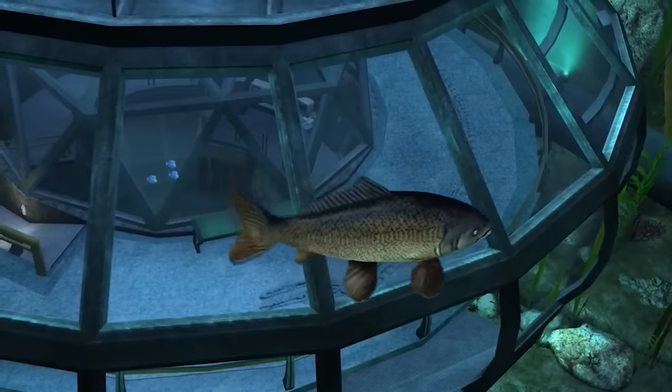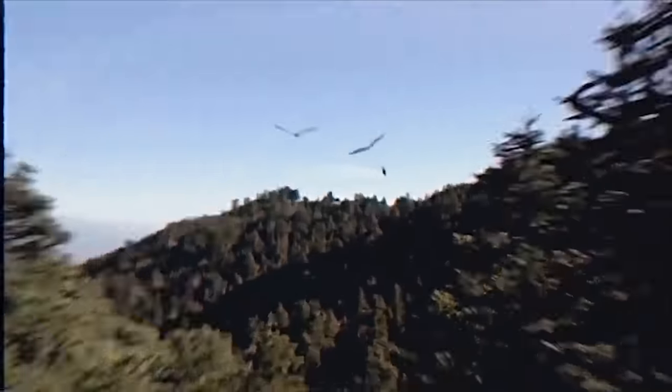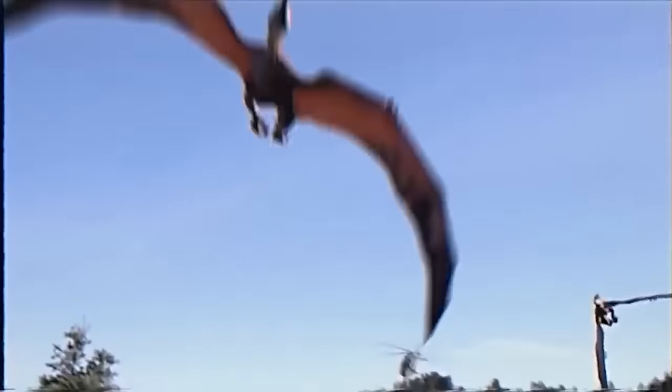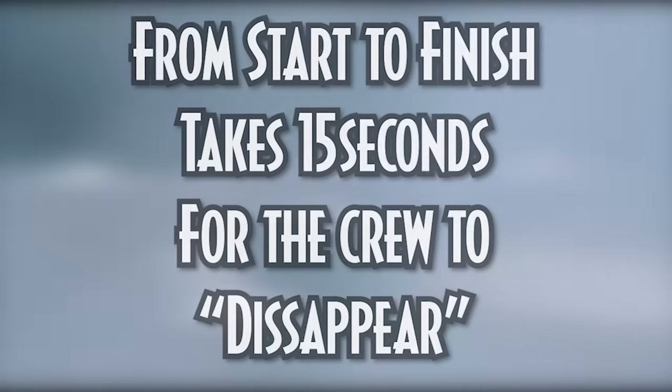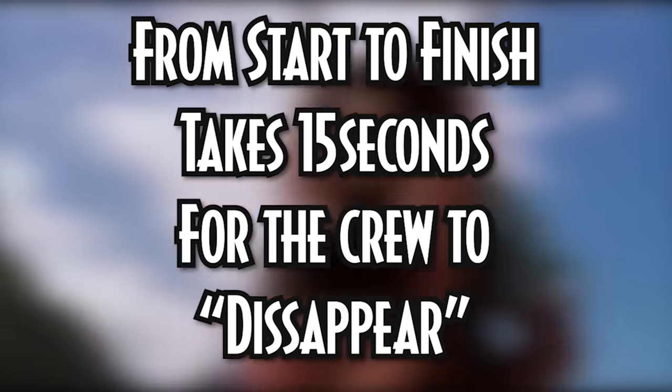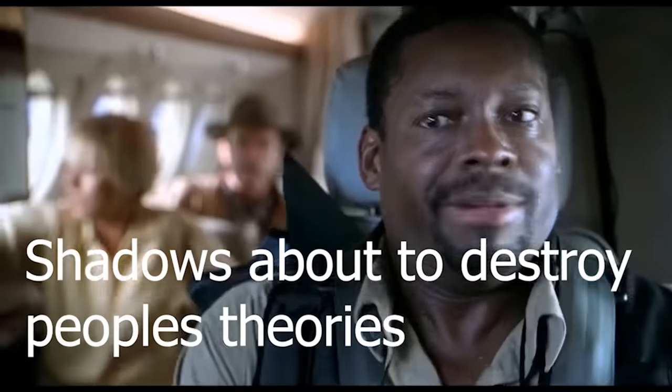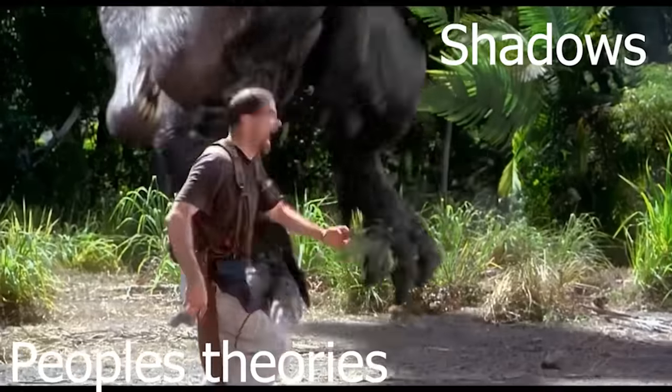Jurassic Park 3 isn't known for its visual storytelling because there are so many continuity errors, but this would actually make a lot of sense considering these are characters we see on screen. The movie leaves the mystery open at the beginning, and this would easily close that. If I was writing Jurassic Park 3 I would definitely take credit for this theory. So in a nutshell, it was the crew of the original dinosaur boat. That is this case solved.